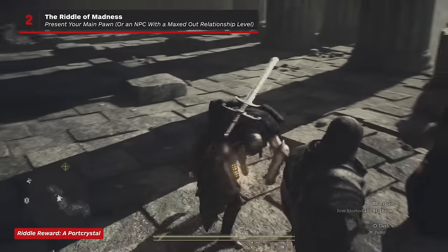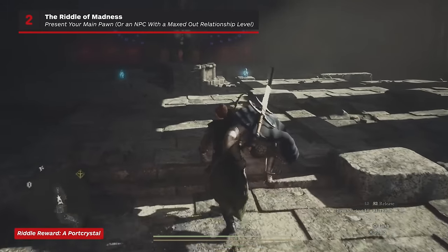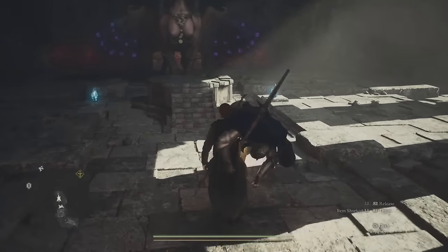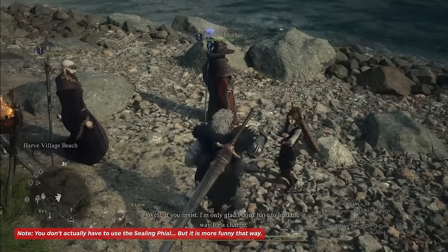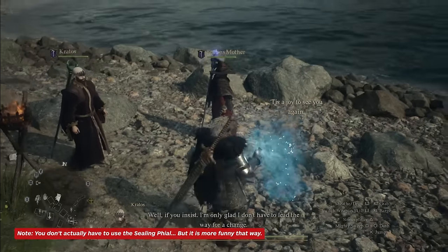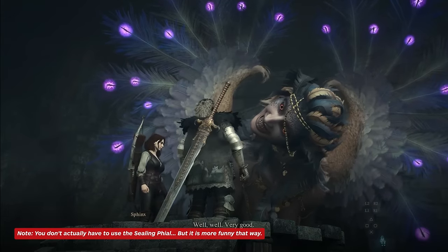For the Riddle of Madness, you can solve this riddle fairly easily just by presenting your main pawn to the Sphinx on the pedestal. Alternatively, you could max out your relationship level with an NPC, put them in the ceiling file that you just got from the previous riddle, and bring them back to the Sphinx — but why bother?